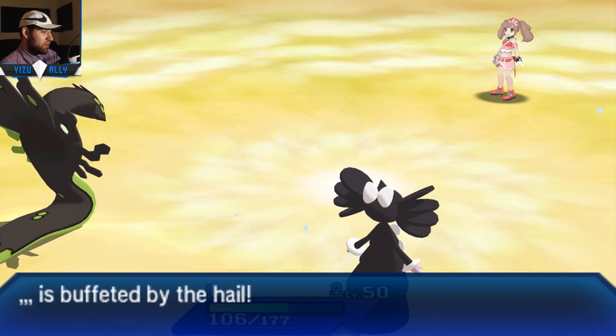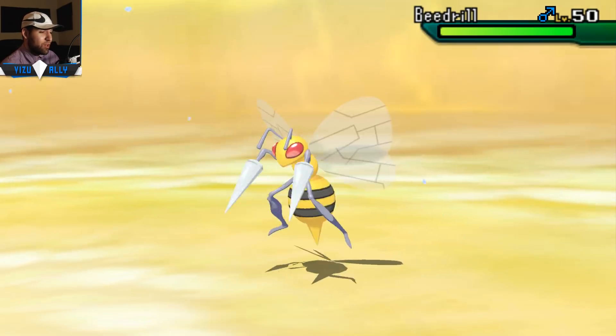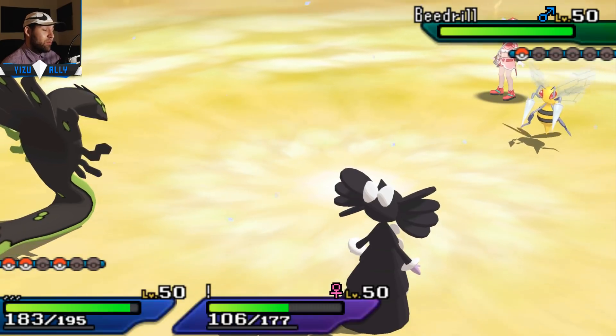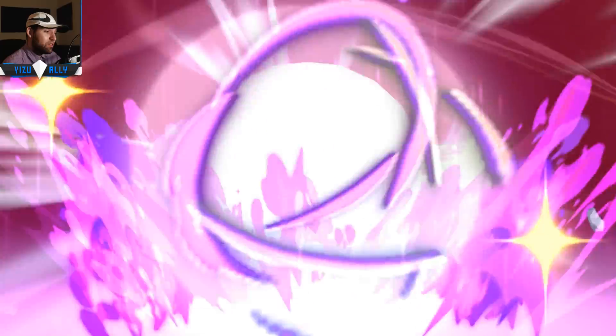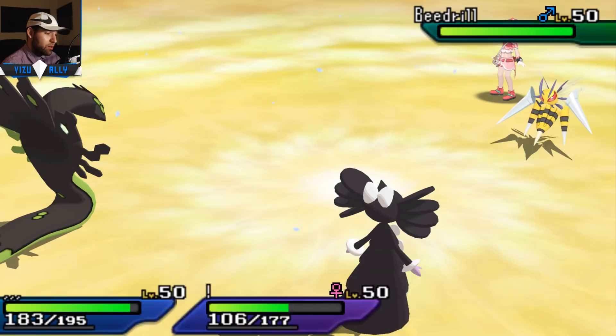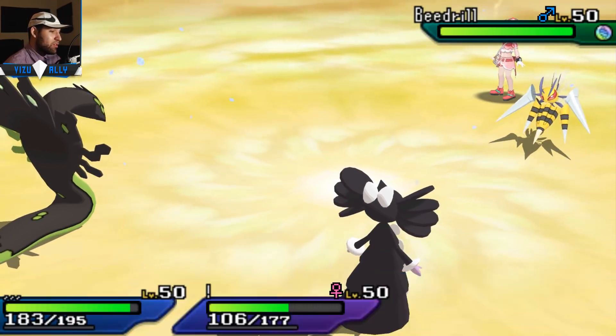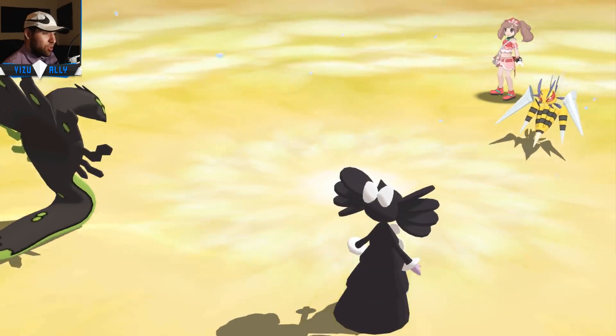The last Pokemon is going to be Mega Beedrill, and I'm just going to Ground Z-Move that into oblivion. Gothitelle really is an amazing support mon - I love it in doubles because it gets Trick Room up, it has Heal Pulse, and it traps Pokemon making your opponent lose momentum. I really need to try it out in Doubles UU, but for now we got some Doubles OU with Gothitelle.